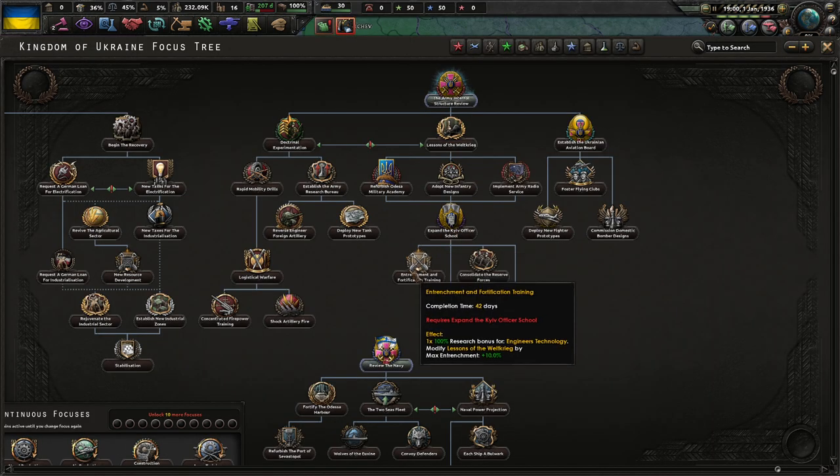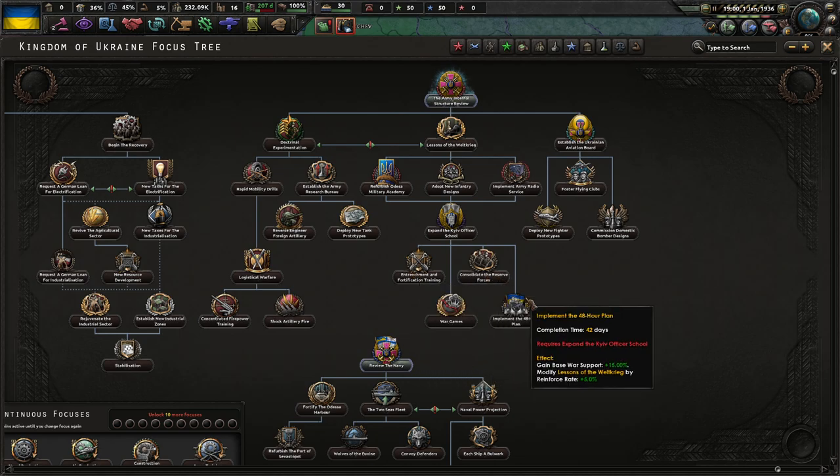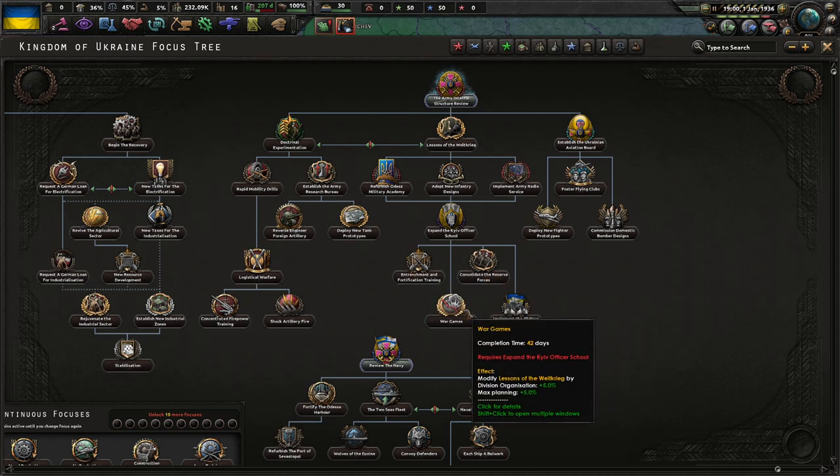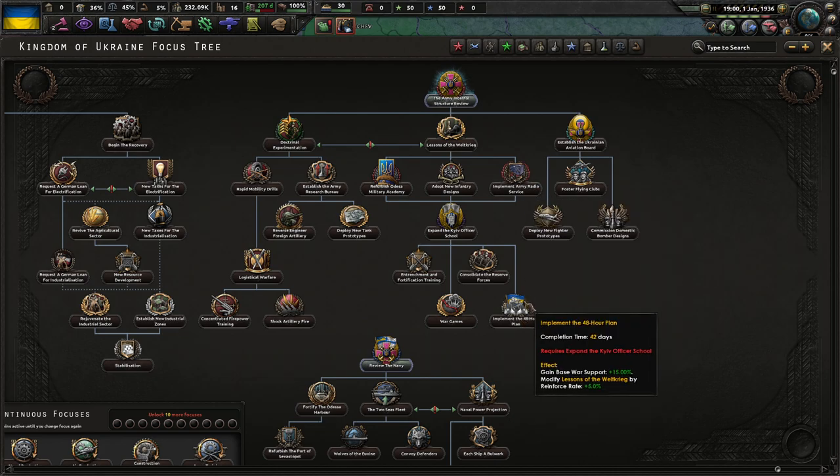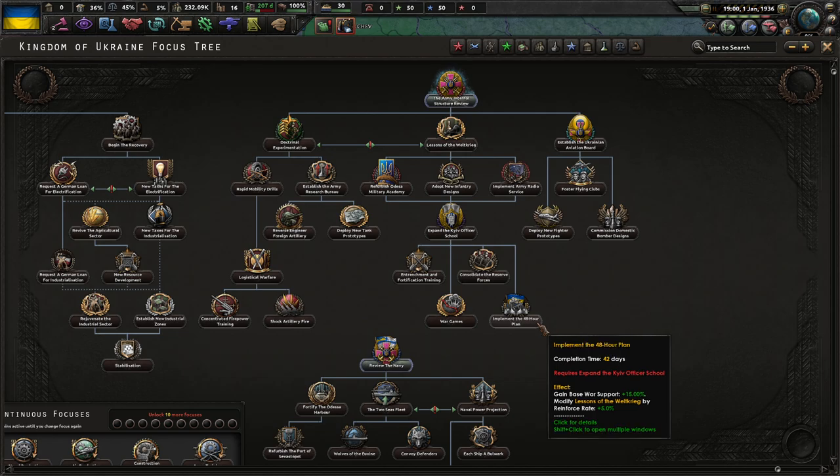Command power gain is kind of garbage. 10% recruit population is not bad. More organization, more planning, more war support, reinforcement rate — another 5%, that's 10% total. On top of all the other modifiers like radio and stuff, we could have like a 20% reinforcement rate, which is absolutely wild. That is an incredible reinforcement rate.